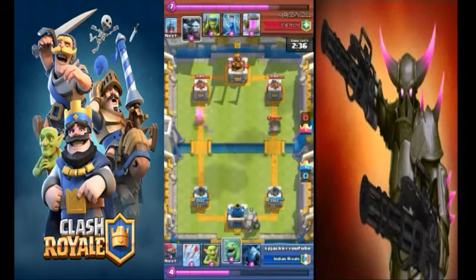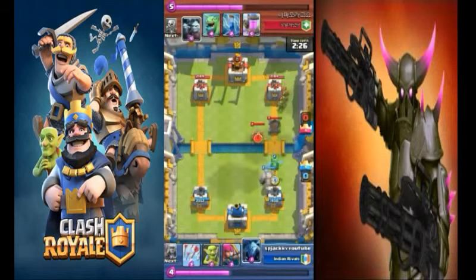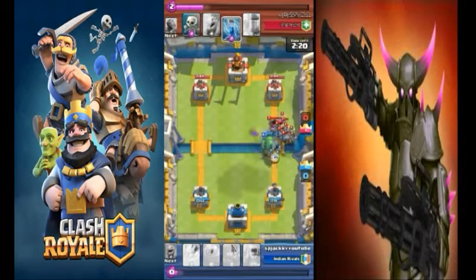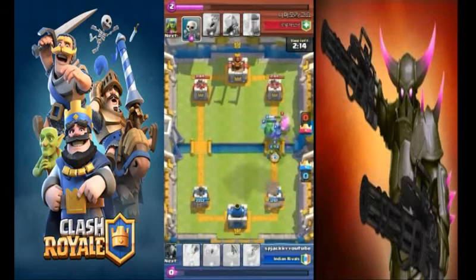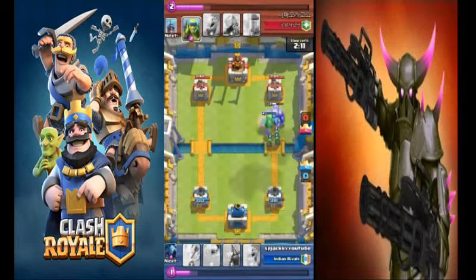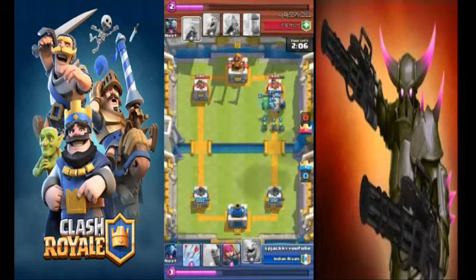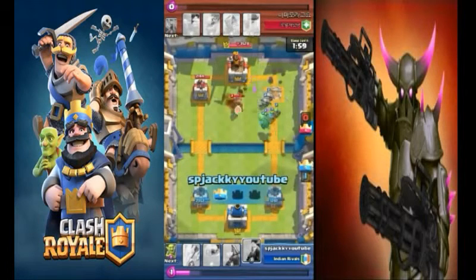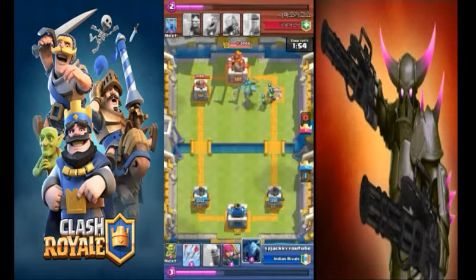I deployed my golem and he brings his mortar, so I won't worry about the mortar even though it will do some damage. I knew I was going to be stronger because if he was going to defend, he might bring minions or barbarians — so I was ready with my dragon. He brought the tesla to help take out my small troops. This deck has very small units which can be taken out with one zap or one arrow, so controlling this deck is important. My second dragon is ready — I'm going to push and take his first tower down.